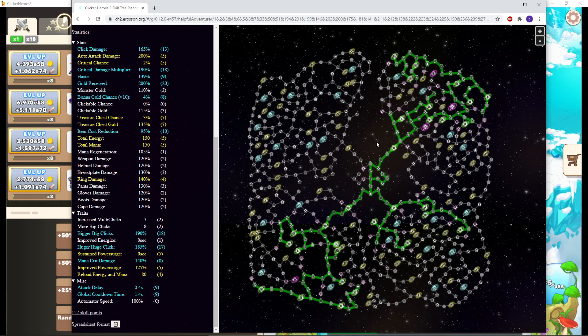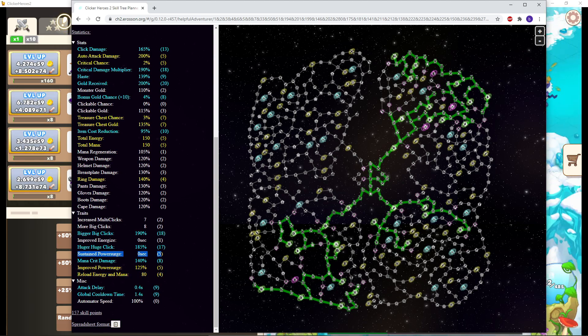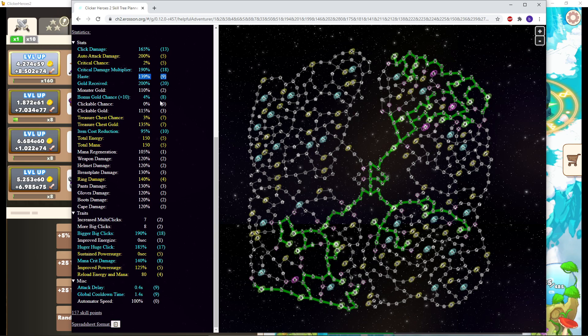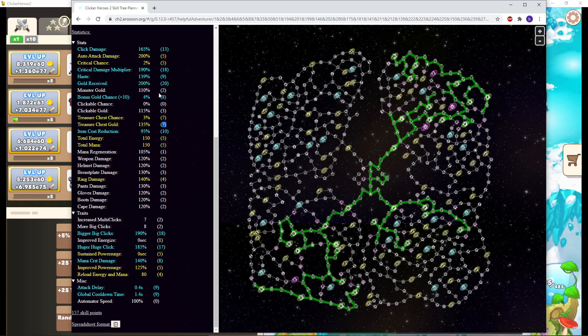I'll add a link in the description. I've done a few adjustments since the very first time I did this tree, so it's a bit different than before. But as you can see, there are at least four of each node of reload and sustained power surge. When looking at the overall stats, I reached close to 15 in each important stat — click, critical, gold received. Haste is a bit low, but it does have diminishing returns, besides the chest gold, which was extremely rare on each branch I did take — maybe why monster gold could have rivaled it early on. When making my trees, I like to try and reach at least 15 of each primary stat; the closer to 20, the better.